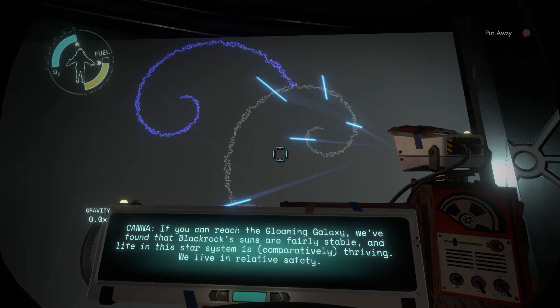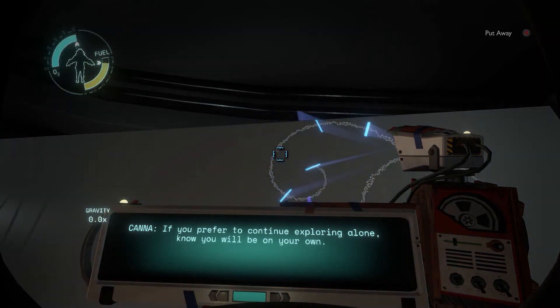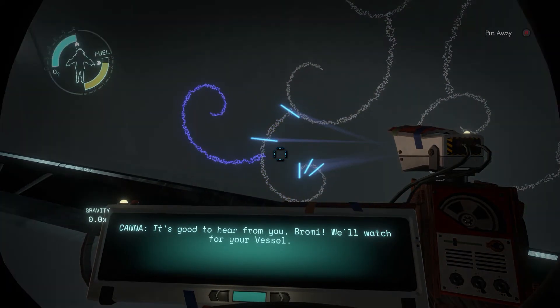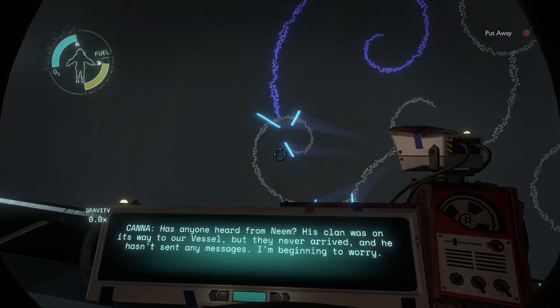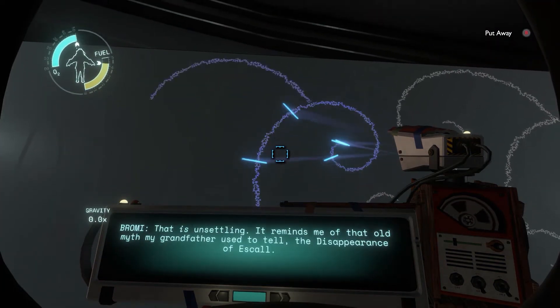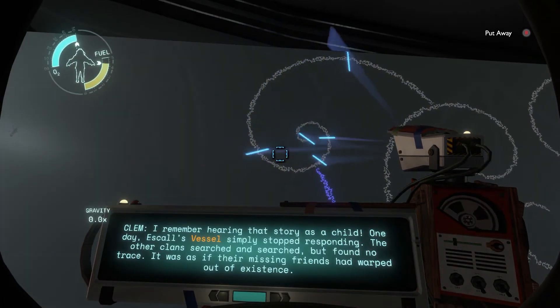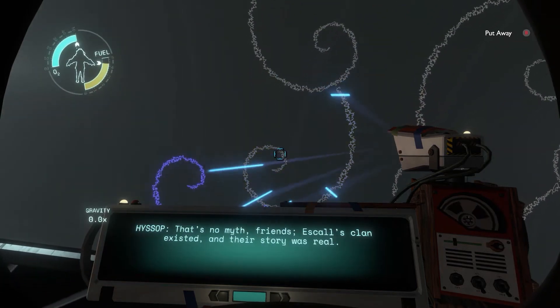Black Rock's suns are fairly stable, and life in the star system is comparatively thriving — we live in relative safety. If you prefer to continue exploring alone, you'll be on your own. Kana, we're making our way to you. It's good to hear from you, Bromie — we'll watch for your vessel. Has anyone heard from Neem? His clan was on its way to our vessel but they never arrived and he hasn't sent any messages. I'm beginning to worry. That is unsettling. It reminds me of that old myth — the disappearance of Eskar.